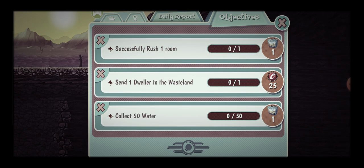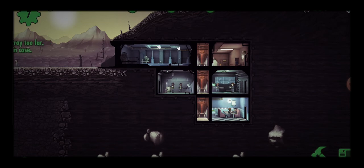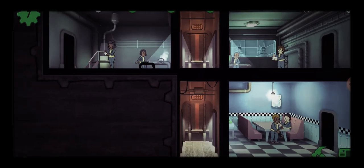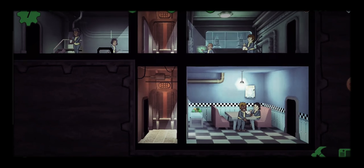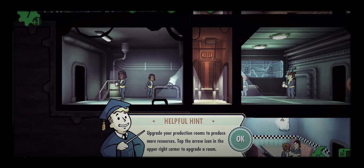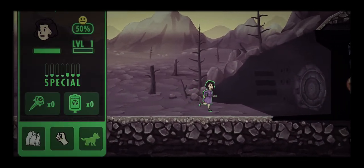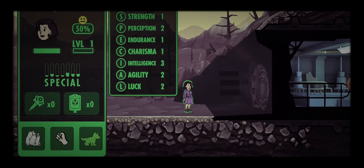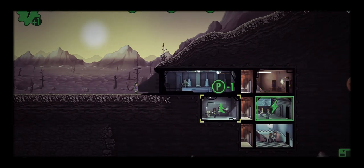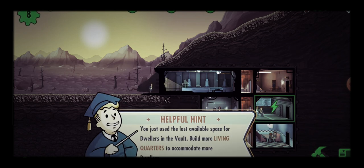What missions do we have? Rush a room. Collect 50 food and collect 50 water. Let's rush a room — 53 seconds. I'll upgrade the food production rooms to produce more resources — tap the arrow icon in the upper right corner to upgrade a room. Oh, we have a new wasteland survivor — Intelligence. We don't have anything to do with Intelligence I think. You're going into Charisma. Build more living quarters to accommodate dwellers.